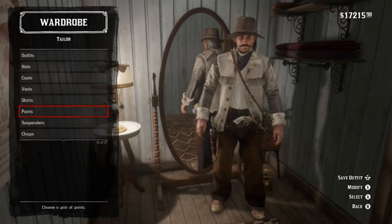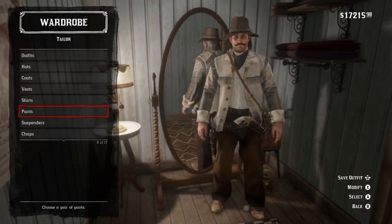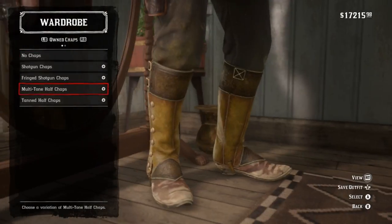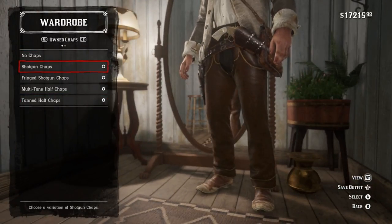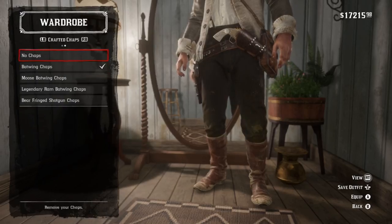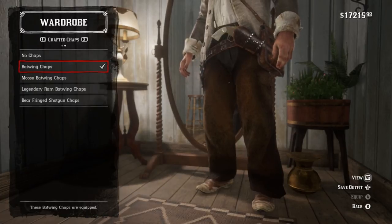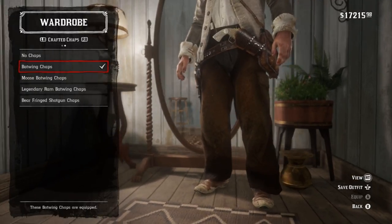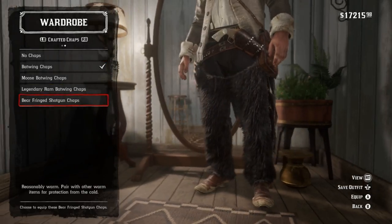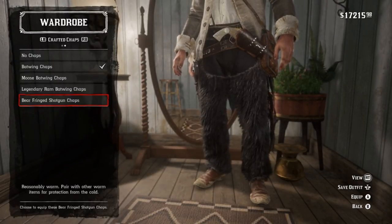Pants are completely your choice, because in the cigarette card those aren't actually his pants — they're his chaps. Going through what you can buy from the stores, there's not really anything that matches at all; they're not baggy enough and they're not furred. So I had to go to the trapper to see what I could find. The bat wing chaps get my personal close-bet vote.